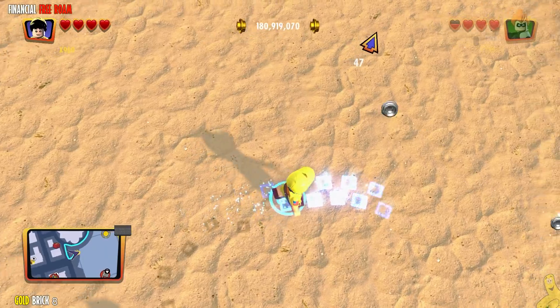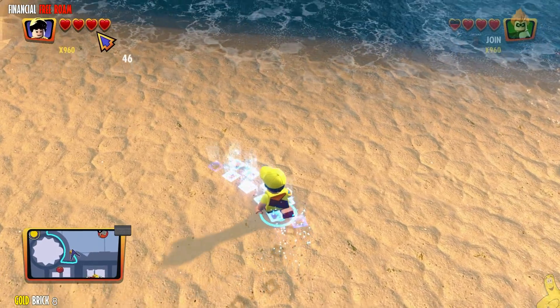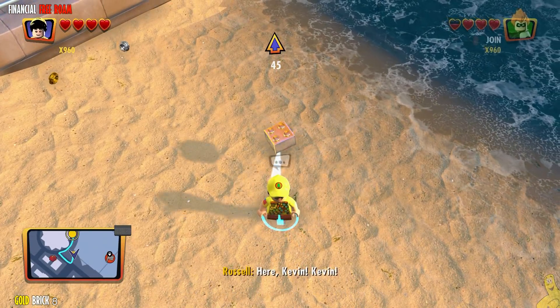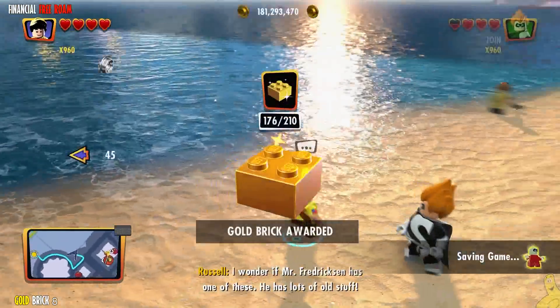We're making our way around with our detective sleuth skills, and eventually we'll get to an icon that we press. And there you go — we've got ourselves a gold brick.